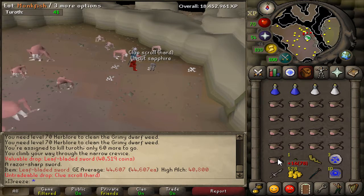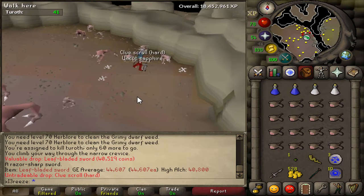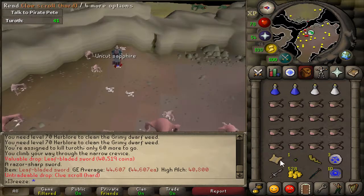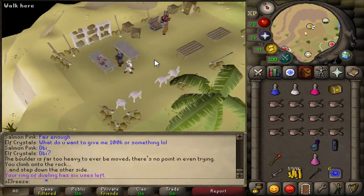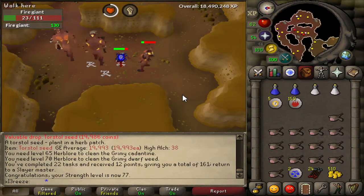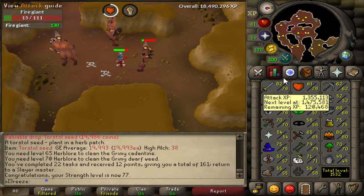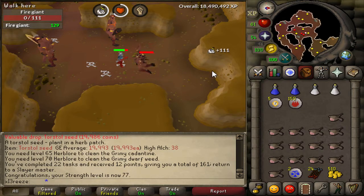Literally the kill after the second leaf bladed sword we get a hard clue scroll which is pretty amazing. I'm going to quickly knock out this clue scroll and then come back to the task. Here's the reward casket - just some alchs, literally just alchs. Just missed the level notification but there's 77 strength! Didn't get a combat level unfortunately but our combat stats are really getting up there - hopefully soon we'll be 80 in all combat stats.